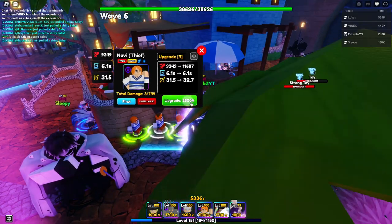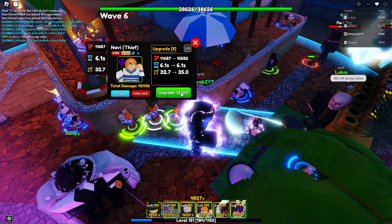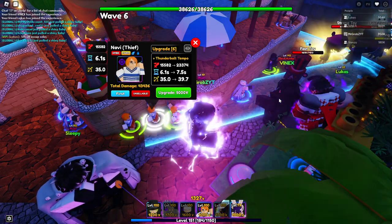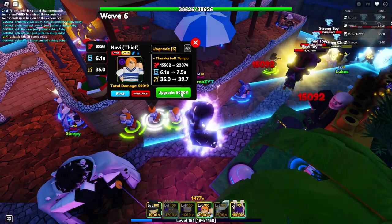My friend has done 7 portals and he's at 20. So it's based on RNG — he keeps getting 4, I keep getting 1. But you can also get Doflamingo from this. He's getting a secret portal. Hopefully it does not take me another 500 tries.